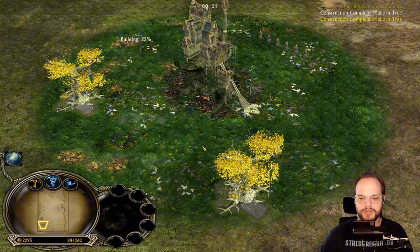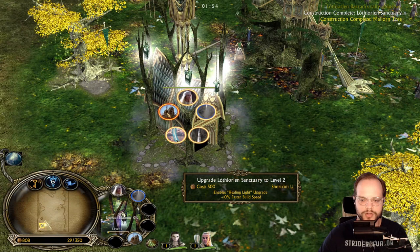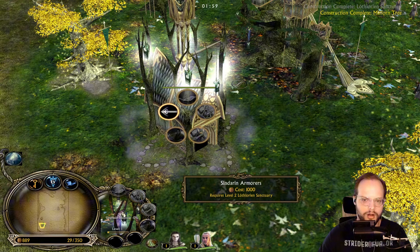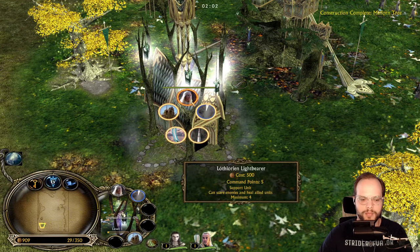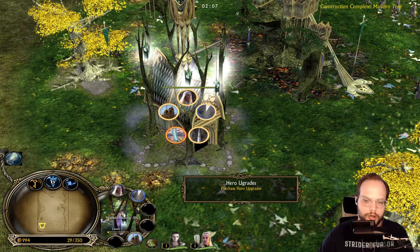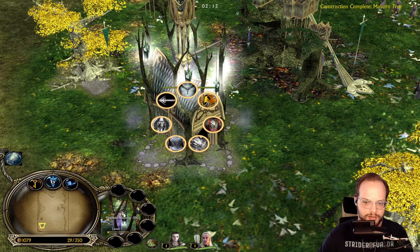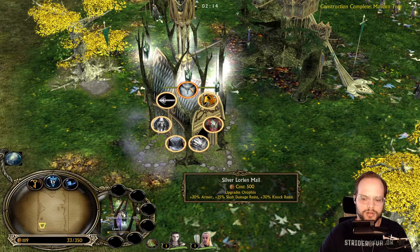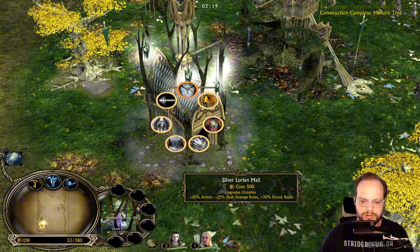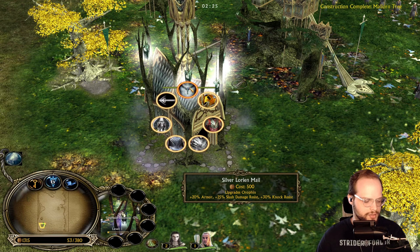For the Wood Elves hero upgrades, you will need the Sanctuary. Let's get this started and turn the door towards us — it looks all fancy. We can upgrade to level two and have upgrades which are part of the Sanctuary regarding armor. We have the Silver Lorian Mail upgrade for Orphan — 20 armor, 25 slash damage resistance, and 30 knock resistance.